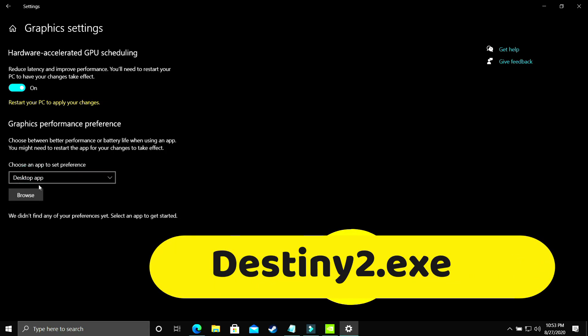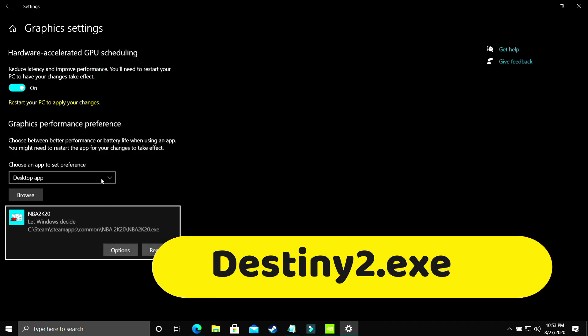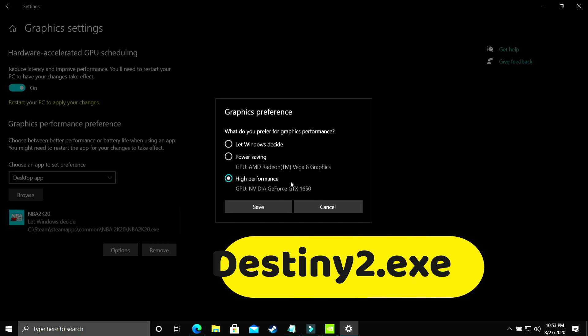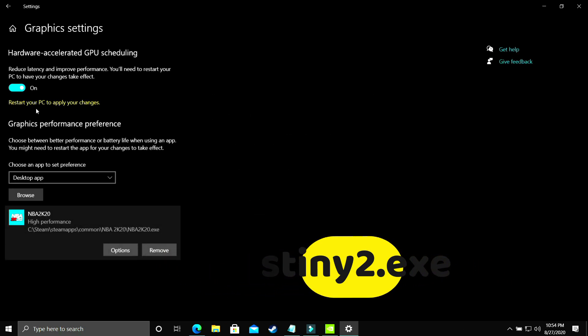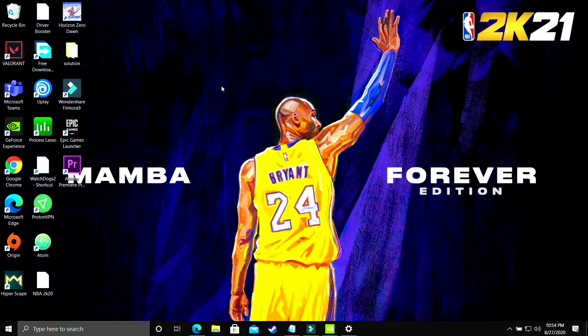Here you have to select desktop app and browse for your game's .exe file. I'll be showing you with the example of NBA 2K20 — just add it and go to options. Make sure you select high performance, which in my case is NVIDIA GeForce GTX 1650, and ensure it is set to your dedicated graphics card. Save these settings, restart your PC, and your game's performance will surely be boosted.